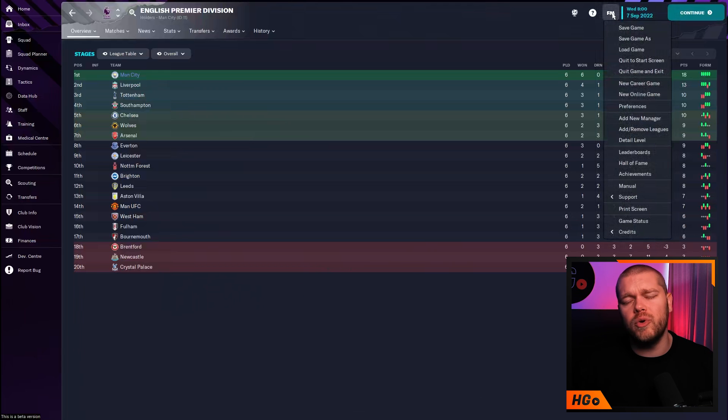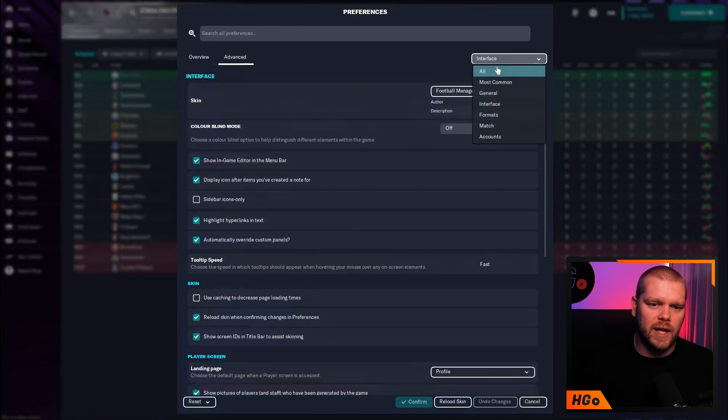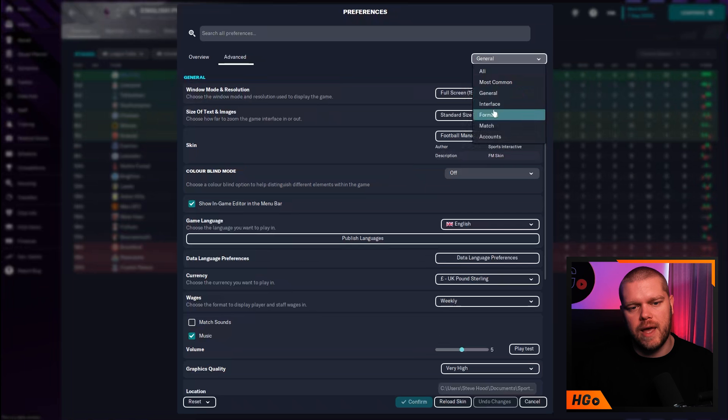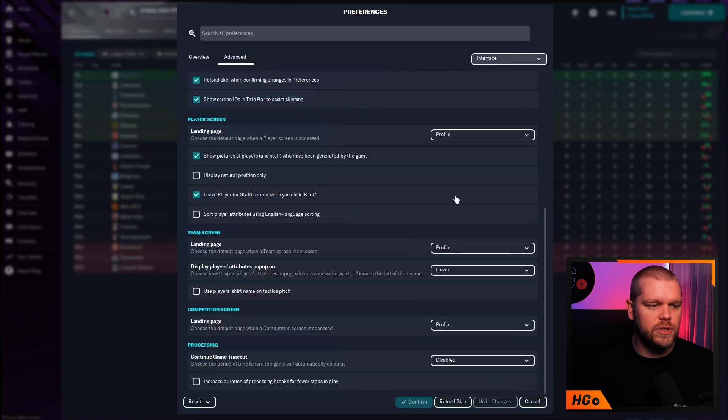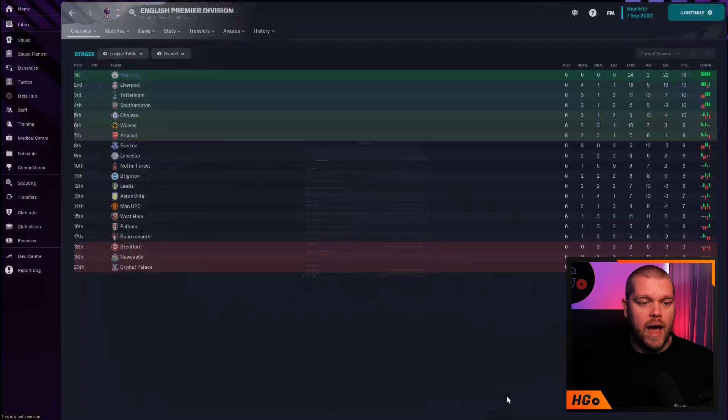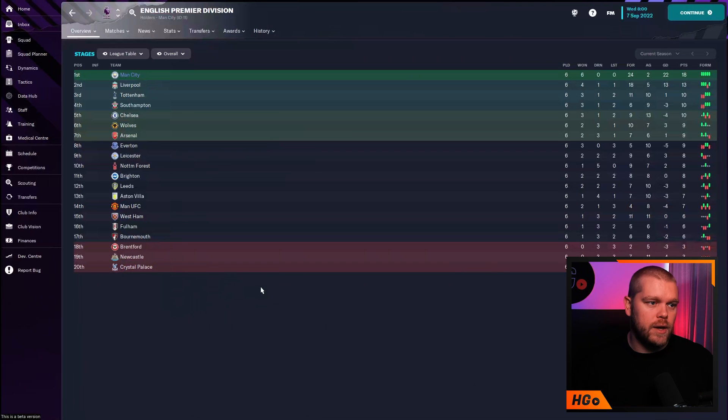For the in-game step, go to the FM tab or from the home screen go to the Preferences tab, scroll down to the Preferences section, and click on it. You'll likely start on Most Common or General Settings — go to the top-right dropdown and select Interface. Scroll down until you see the Skin section. Uncheck 'Use caching to decrease page load times' and tick 'Reload the skin when confirming changes in preferences'. Then hit the Confirm/Reload Skin button that appears.